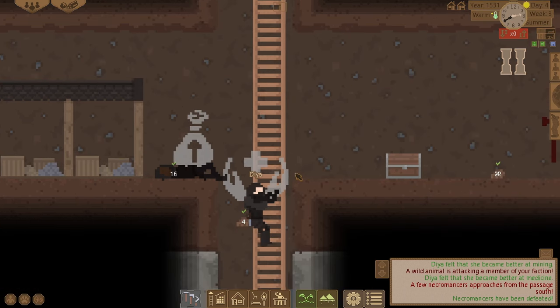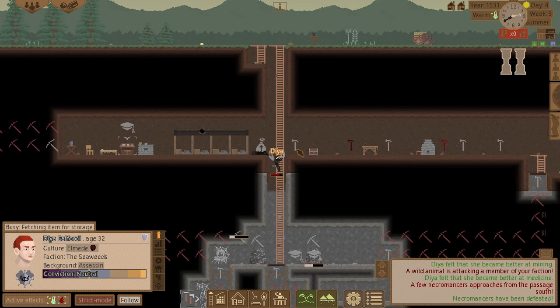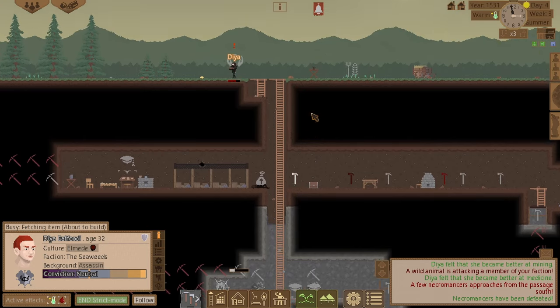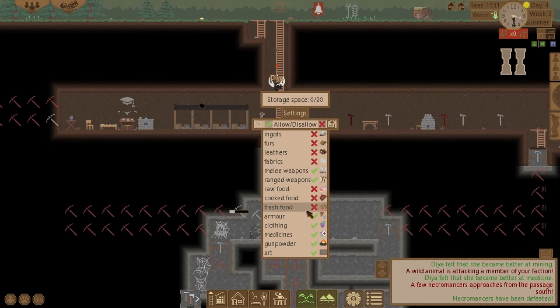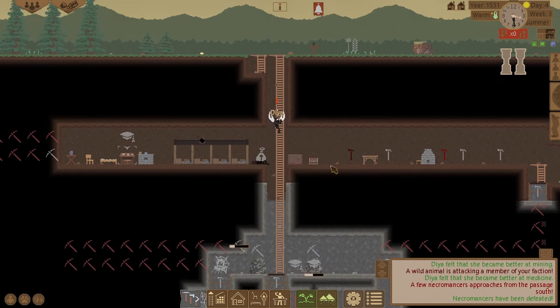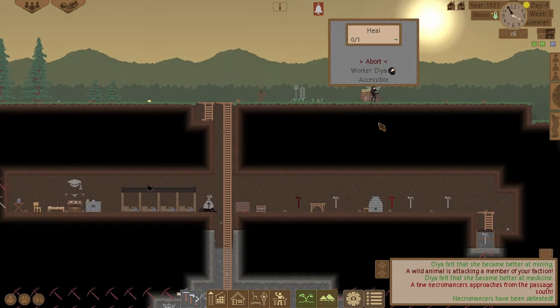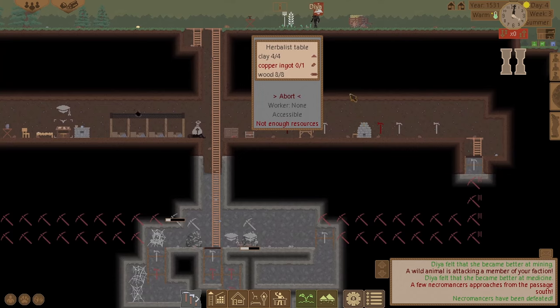I will loot him though. Before that, I'll build a cabinet here to store weapons and armor. Set the cabinet to weapons and armor. He's going to heal himself now. I've got one copper ingot left — I need more.